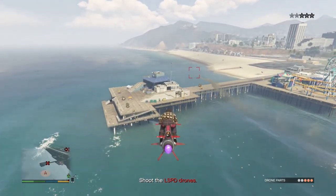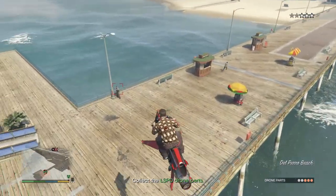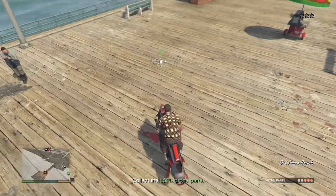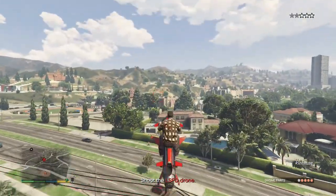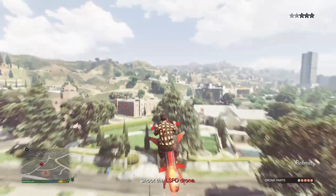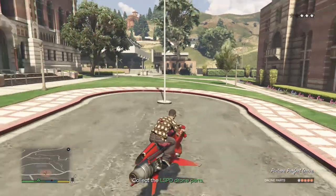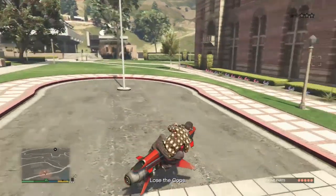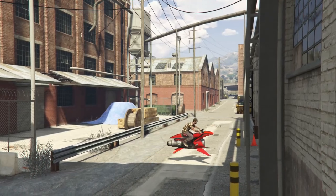I do recommend an Oppressor, of course, always, but you can do it with a helicopter. The Buzzard — sometimes the missiles do suck, so you want to have some distance between you and the drone before you fire. If you're having trouble hitting it with a missile, go ahead and hop out of your vehicle and shoot the drone down with a regular gun. It can be auto-aimed onto. Knock it down, pick up the parts, then go about your business. Really, the only difficult spot I can see on this mission is escaping the police after you've picked up all five pieces, and even then, it's still not too bad.